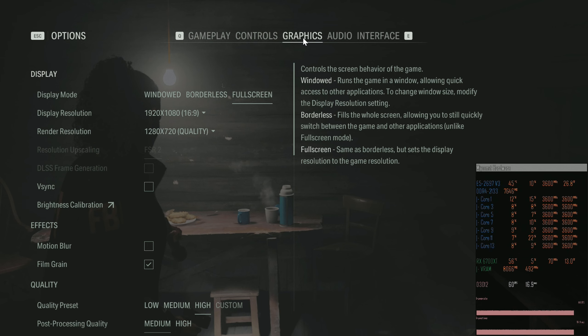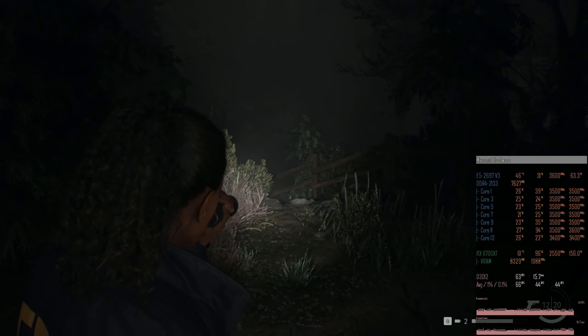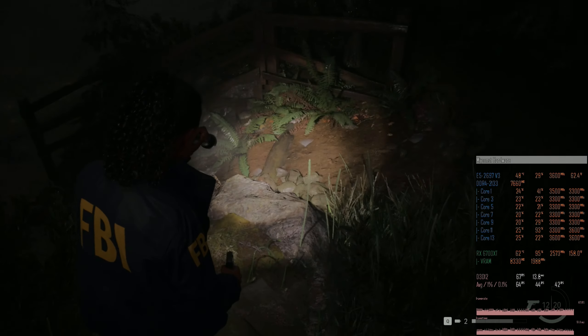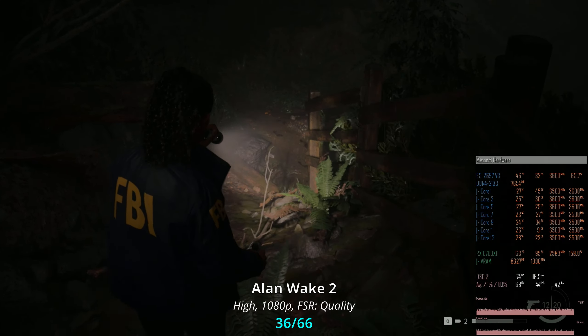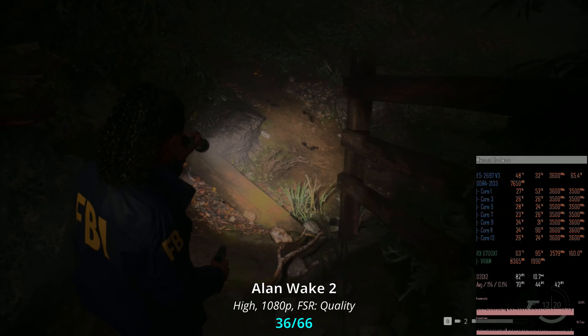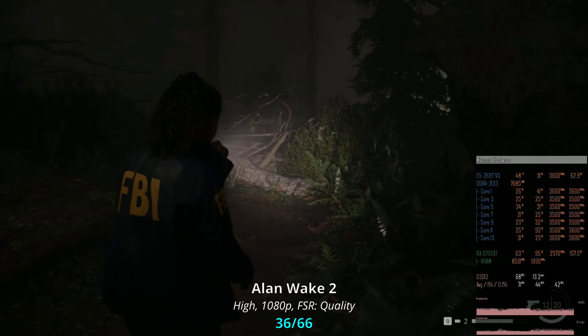I have also tested enabling FSR in quality mode, so the game is rendered at 720p and then upscaled to 1080p. With FSR enabled and the high-quality preset, we have 36-66 FPS. It's worth mentioning that FSR brings some extra load to the CPU, and that's why we can see the minimal FPS tanking down.